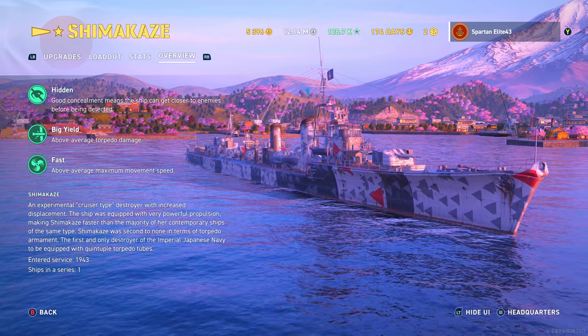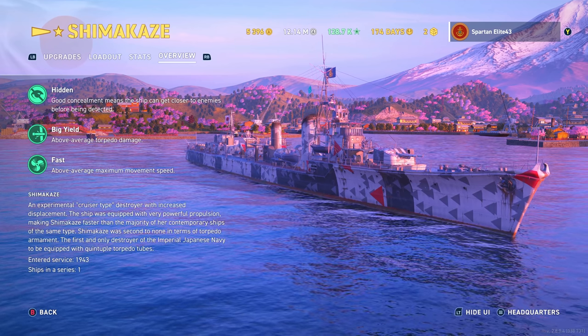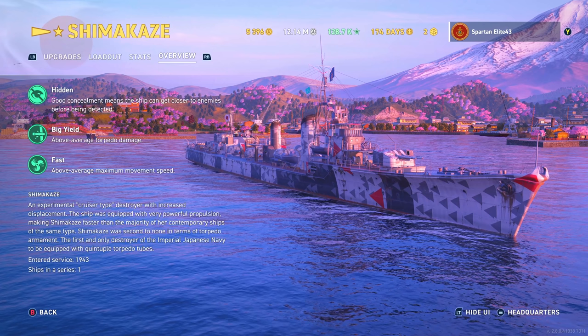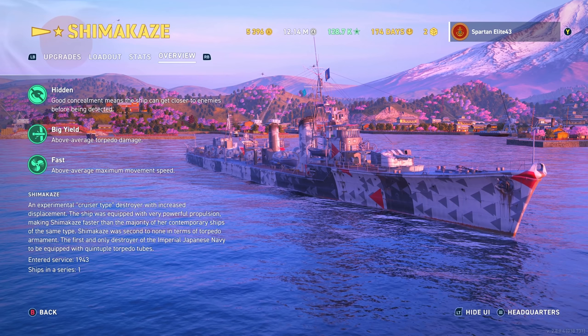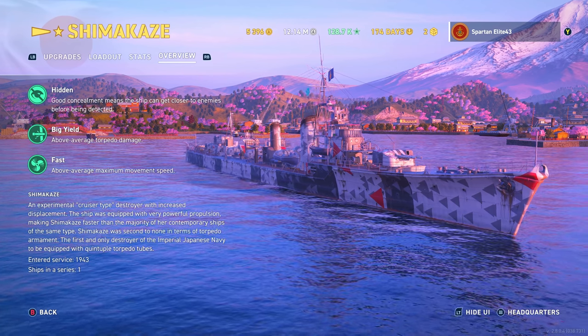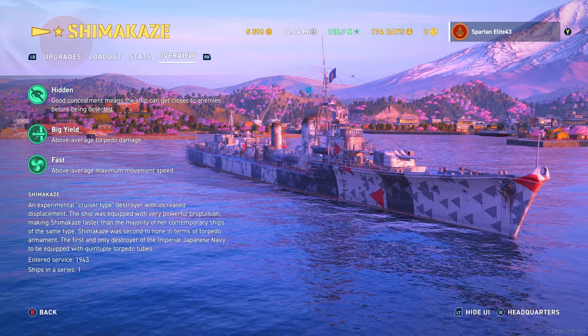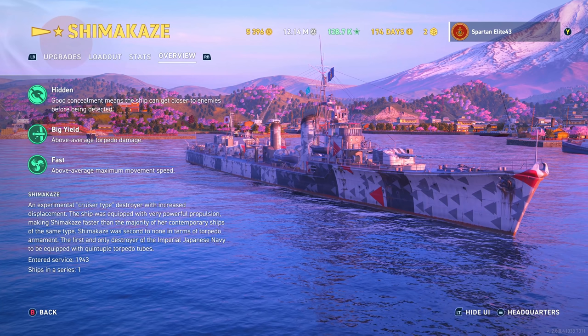Overview: good concealment means the ship can get closer to enemies. Big yield — above average torpedo damage. And fast — above average maximum movement speed. An experimental cruiser-type destroyer with increased displacement, the ship was equipped with very powerful propulsion, making Shimakaze faster than the majority of contemporary ships of the same type.